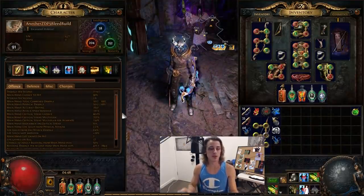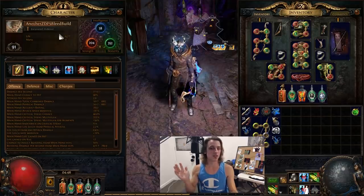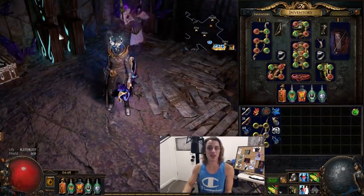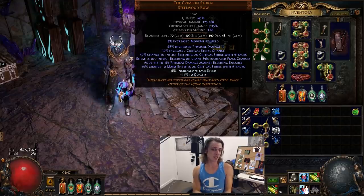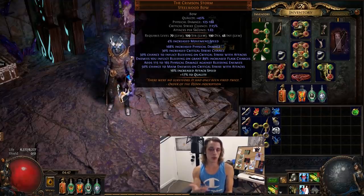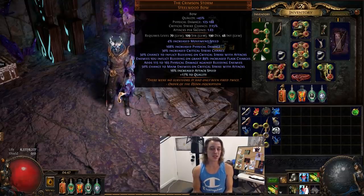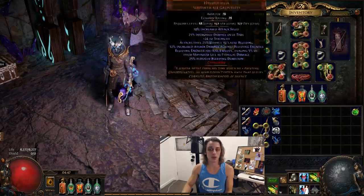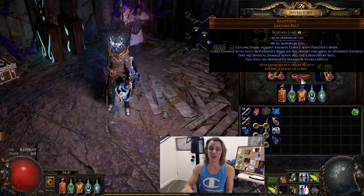The character is currently level 91, called 'Another Z DPS Bleed Build' — Z being zero. Bleed is just an activator in this build for our damage, and that is largely because of the Crimson Storm bow. It's got some decent stats, but the biggest thing is a huge amount of extra physical — 115 to 165 against bleeding enemies. That gives your bow a huge amount of extra damage, so it's a very powerful bow for a very cheap price. You can also maim things and get lots of additional flask charges back.